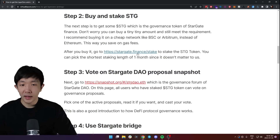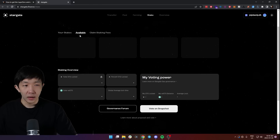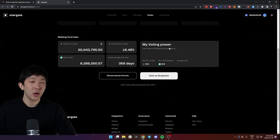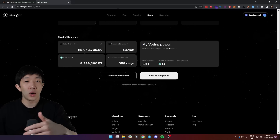After you buy it, go to stargate.finance to stake the STG token. Go to the stake page and you'll see all the available STG tokens you have to stake. Once you have staked it, the STG token becomes votable, so you get some voting power which is required for the next steps.